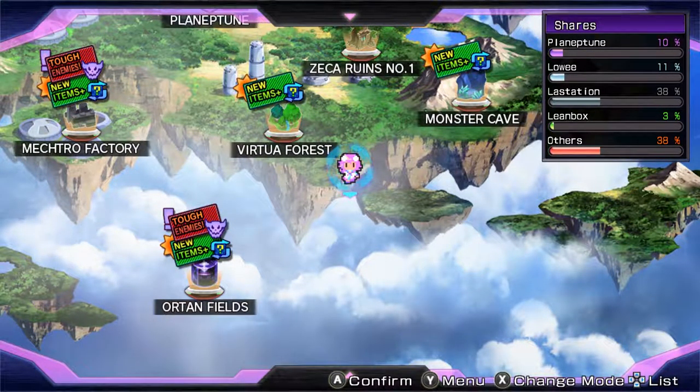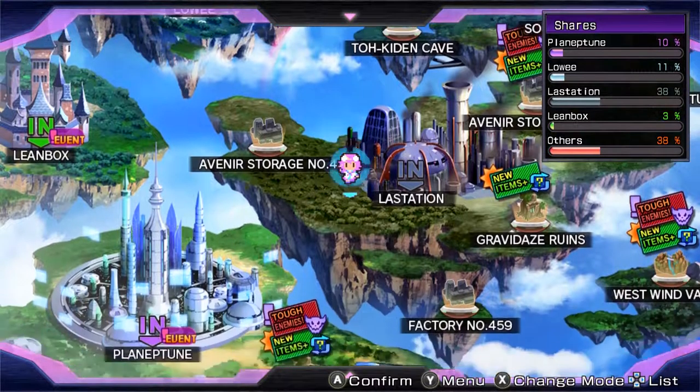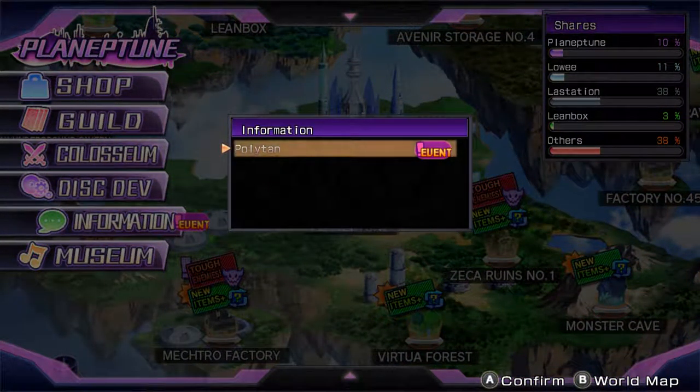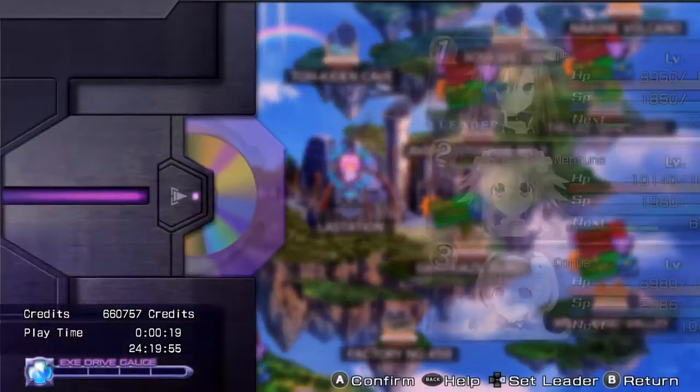Alright guys, welcome back to Let's Play Hyperdimension Neptunia Rebirth 1. So in the last episode, we had a sad end where we went into Planet 2, into information, met Polytan, and got completely, utterly wrecked.